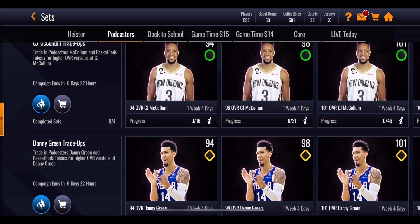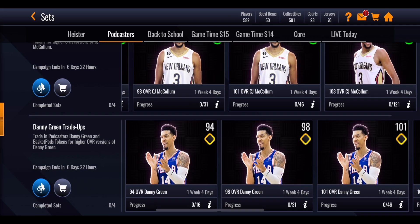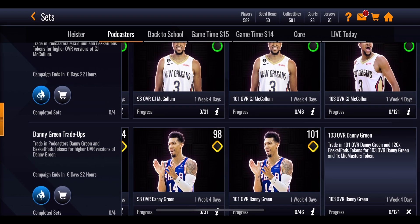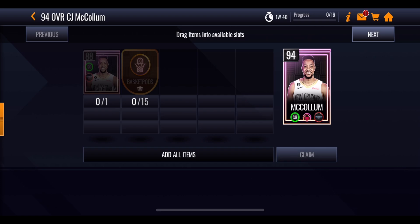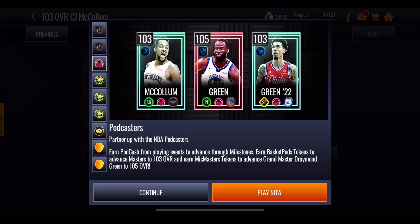So where do you get those extra two tokens? By completing the other two master sets. You need to get CJ McCollum from 88 all the way up to 103 overall, and Danny Green up to 103 overall — because when you complete the 103 overall master set you claim the 103 and one McMaster token. Getting both sets done gives you those extra two tokens. For CJ and Danny, you need the 88 overall version plus 15 tokens to reach 94, another 30 to reach 98, 45 tokens for 101, and then 120 tokens to reach 103. The 103s are not playstyle select — CJ McCollum comes as Finesse and Danny Green as Strategic.